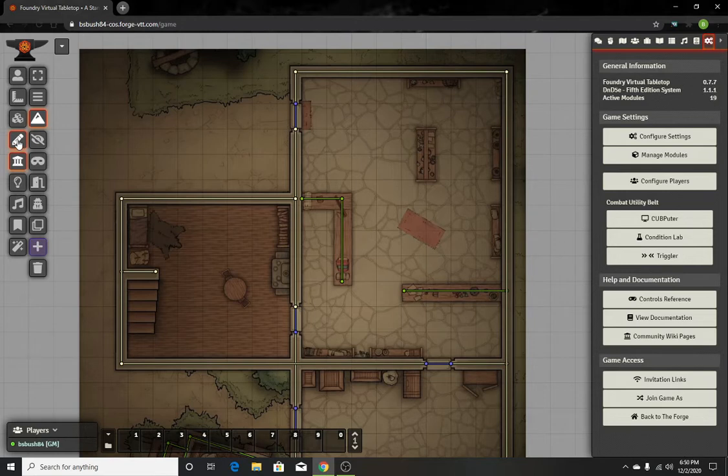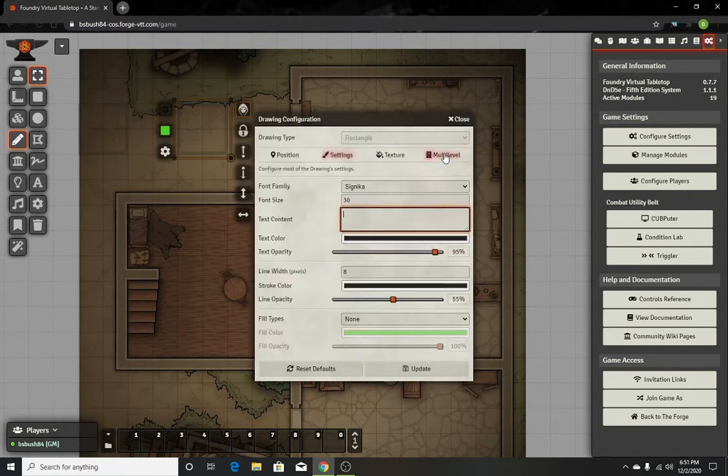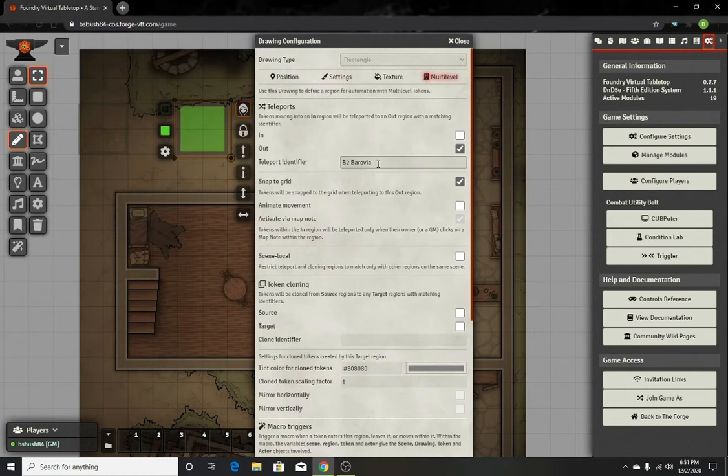Now we're going to create our waypoints. What I usually do is create two squares — one square kind of near the entrance and a second square kind of near the back, like them walking away from the shop. For the first square, this is gonna be how they come into the shop. I usually just type like 'shop,' and then it's gonna say — I'll do Bildress Mercantile — this is gonna be the out point.